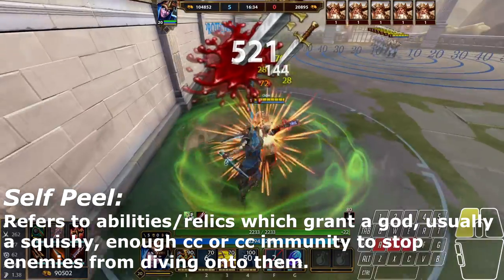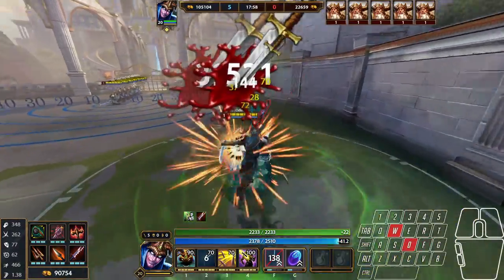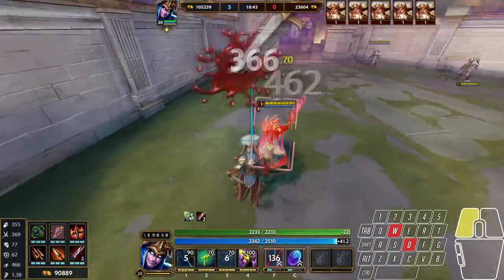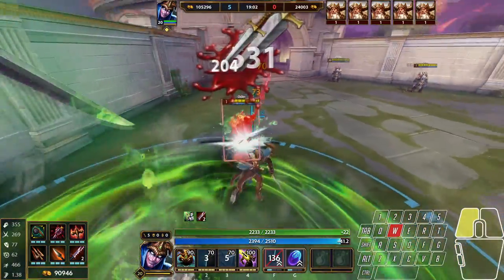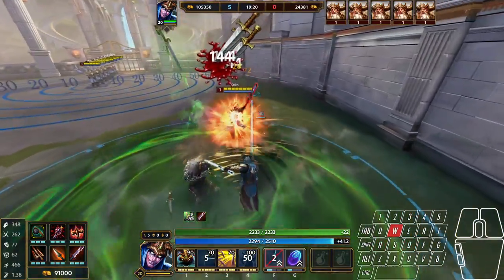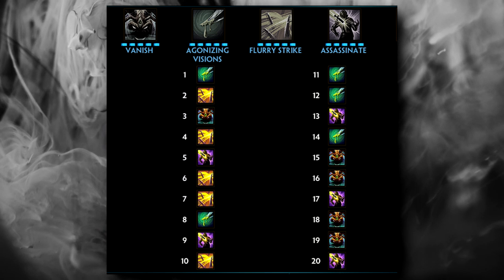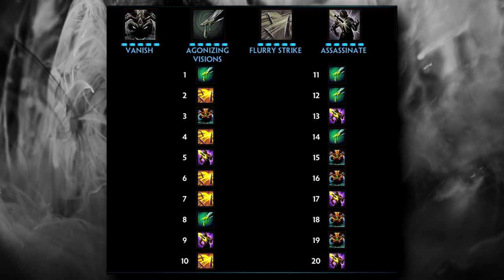Some combos with Loki: 1, 2, 3, basic attack. Blink, basic, 2, basic, 3, then 1 to chase with basic attacks. Blink, basic, 1, basic, 3, and chase with your 2. Blink, basic, 2, basic, 3, and chase with your ult and 1. Ult, 2, basic, 3, basic, and 1 to chase. For ability leveling, you want your 2 at level 1, your 3 at level 2, and your 1 at level 3. From there you max your 3, then your 2, then your 1, leveling the ultimate whenever you can. As for leveling your 2 versus your 1, it's really a toss-up — just level the one you like more. The 2 dealing damage leads to a better experience overall, whereas leveling the 1 really only counts when you're actually killing someone.